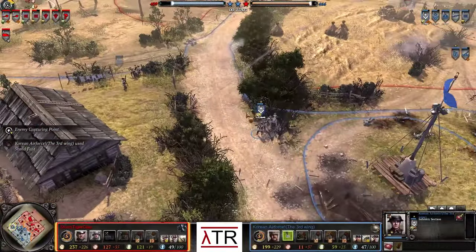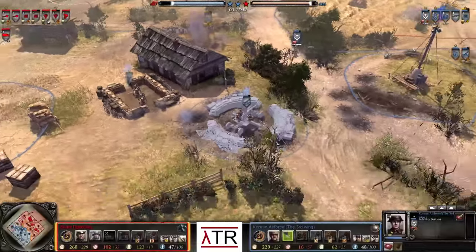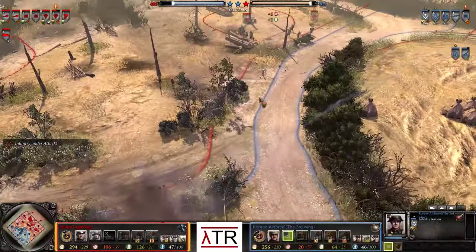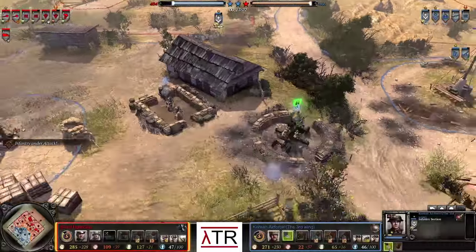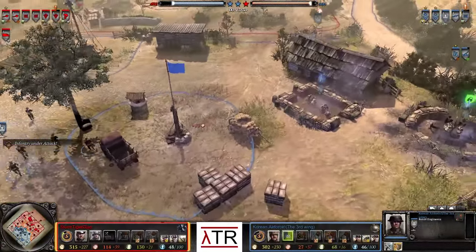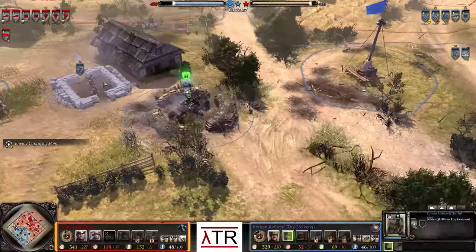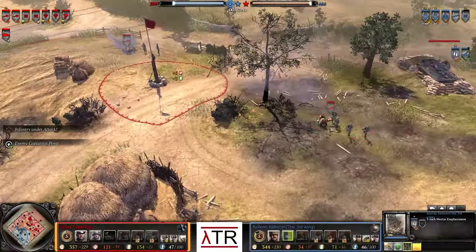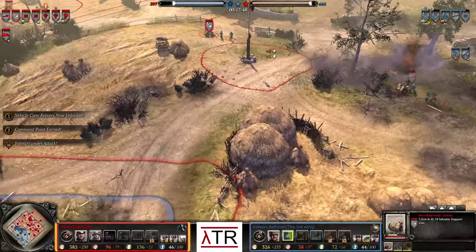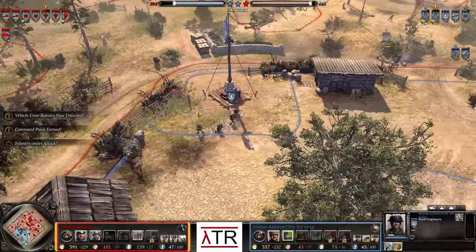The squad that was in the trench has a PIAT equipped. A grenade hits the Vickers machine gun. The Volksgrenadiers retreat. The infantry section pops its free healing ability — it just has a cooldown, so there's really no reason not to use it as often as possible. Notably, the cool thing about it is it also heals the squad itself, not just everybody else. The Bofors in the center gets braced again as the mortar behind it continuously does work.